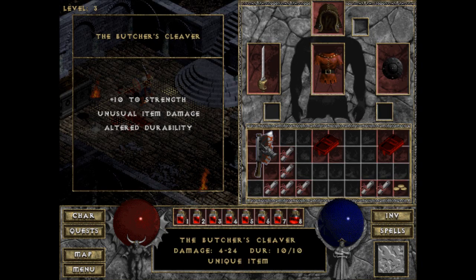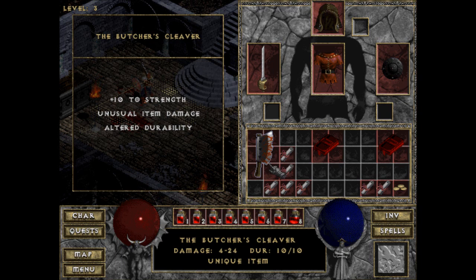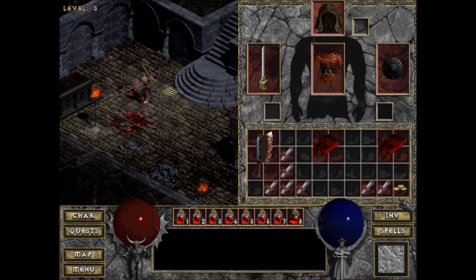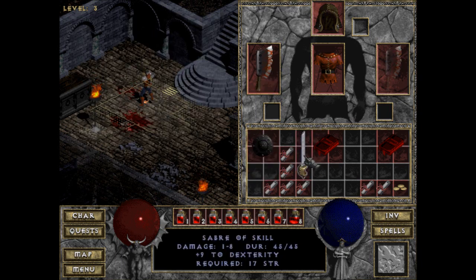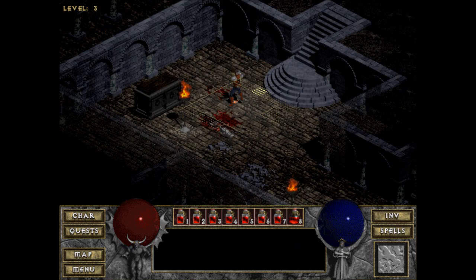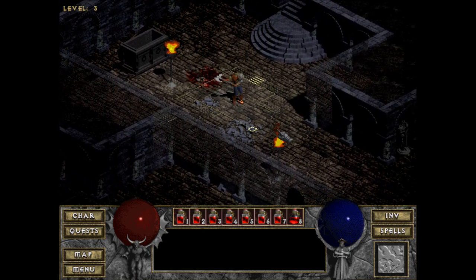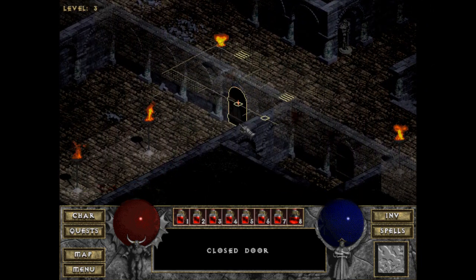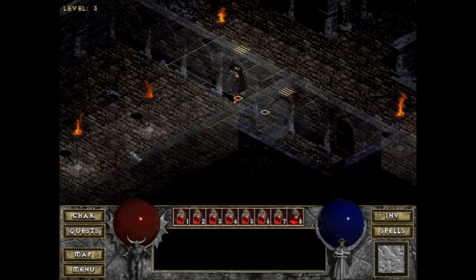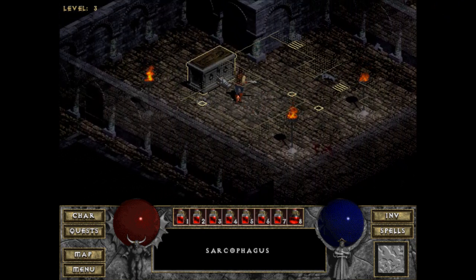We did get the Butcher's Cleaver from the Butcher — it does quite a bit of damage and I'm willing to try it out. It is two-handed though, which is a problem in terms of armor. It's only got 10 durability on it so I need to keep a backup weapon just in case.